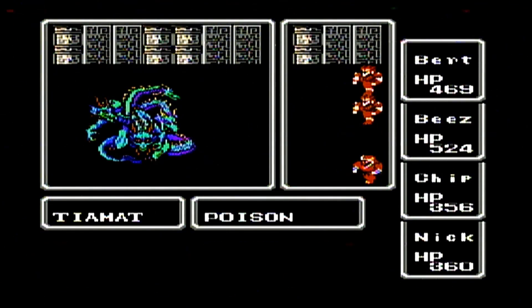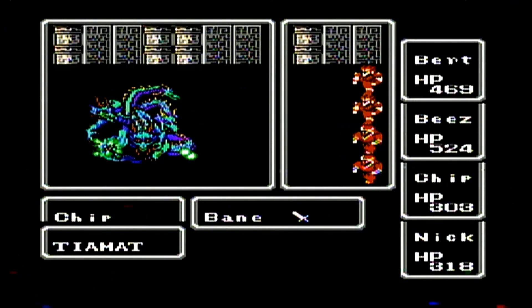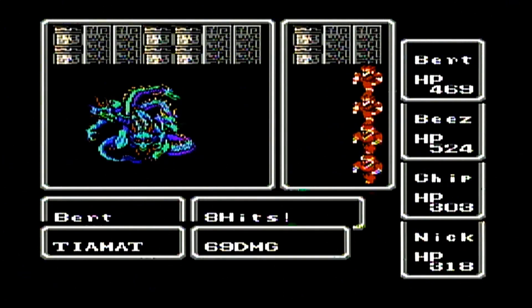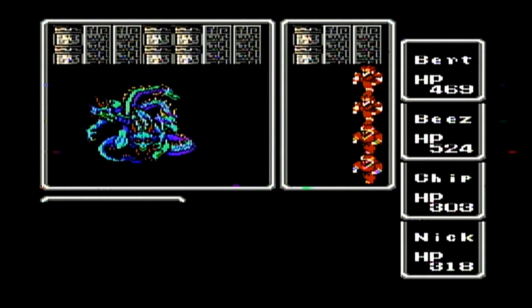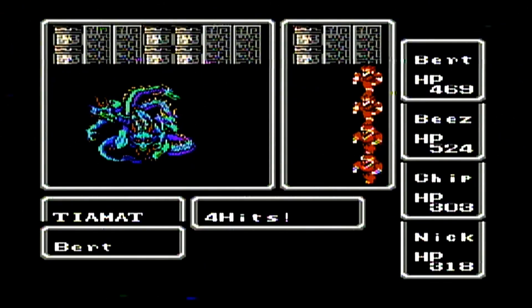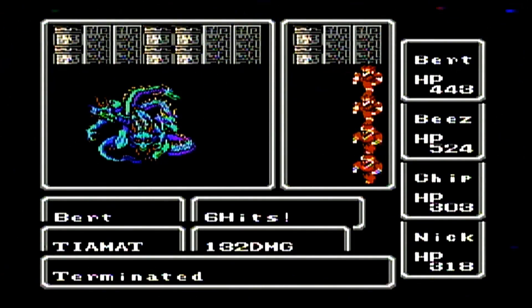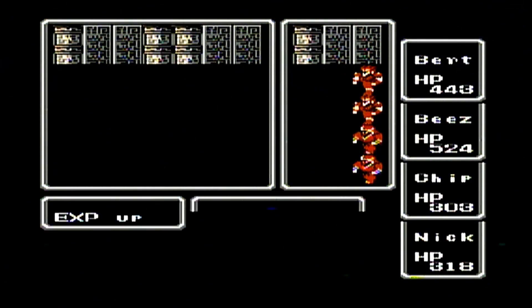We'll add a little bit of health here and there. He's not getting too many criticals unfortunately. Although the Katana should have a pretty high critical hit rate — Mazmure is highest, then Excalibur, and then the Katana — so we're the third highest crit rate in the game. We're just not getting too lucky. Burden Bees will keep pounding away and Chip will keep using that Bane Sword. And hey — we took out Tiamat!